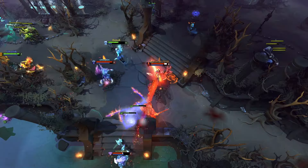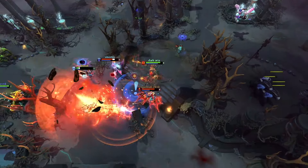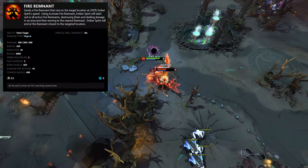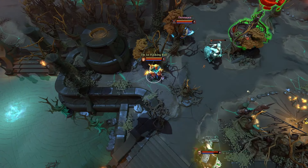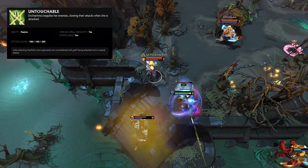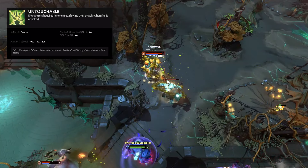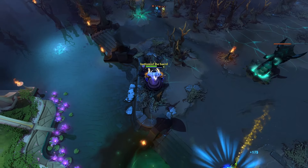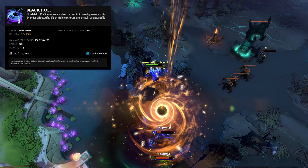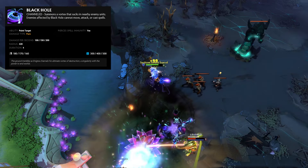Ember Spirit is an extremely evasive core hero whose ultimate allows him to place remnants of himself that he can later teleport to. Enchantress is a tanky support whose ultimate massively reduces enemy attack speed when attacking Enchantress. Enigma is a teamfighting support or core whose ultimate, Black Hole, stuns enemy heroes and damages them for four seconds.